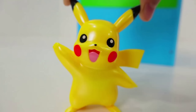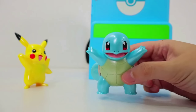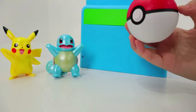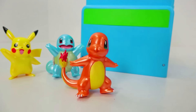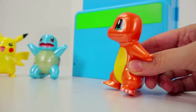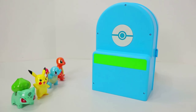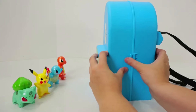Pikachu! Our next Pokemon is Squirtle! Squirtle has water powers! Imagine how easy it is for him to fill up water balloons! Squirtle! Our next Pokemon is Charmander! Charmander has fire powers! And our last Pokemon is Bulbasaur! Bulbasaur! No, Bulbasaur, this isn't a school backpack! It's a new battle play set for you guys!